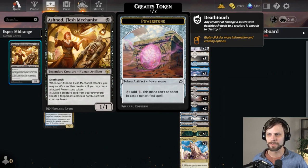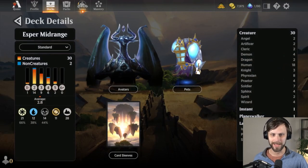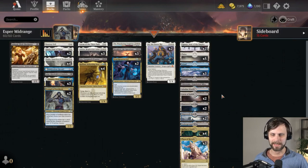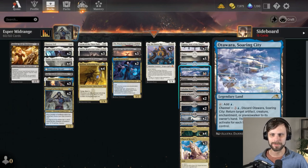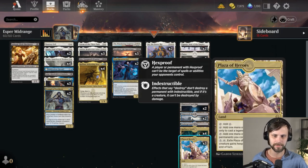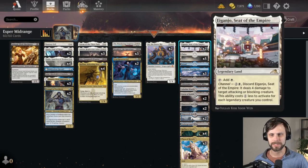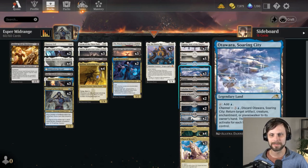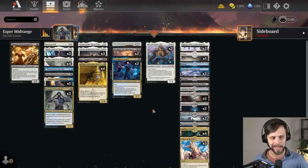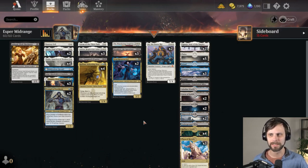You can also tap five, exile a creature card from your graveyard, and create a tapped 3/3 colorless zombie artifact creature token, so there's some long-term value with Ashnod. One thing you'll notice is we have a lot of lands — 28 actually, which is a ton. We do have a lot of Aganjos and Adawaras, an Abandoned Mire, and some sacrificial lands. Plaza of Heroes is theoretically there to give Hexproof and Indestructible, Rafine's Tower we can cycle, and of course we want to channel out the rest. They get significantly cheaper because we've got a lot of legendary creatures — there's some interesting stuff we'll get to as we go through.